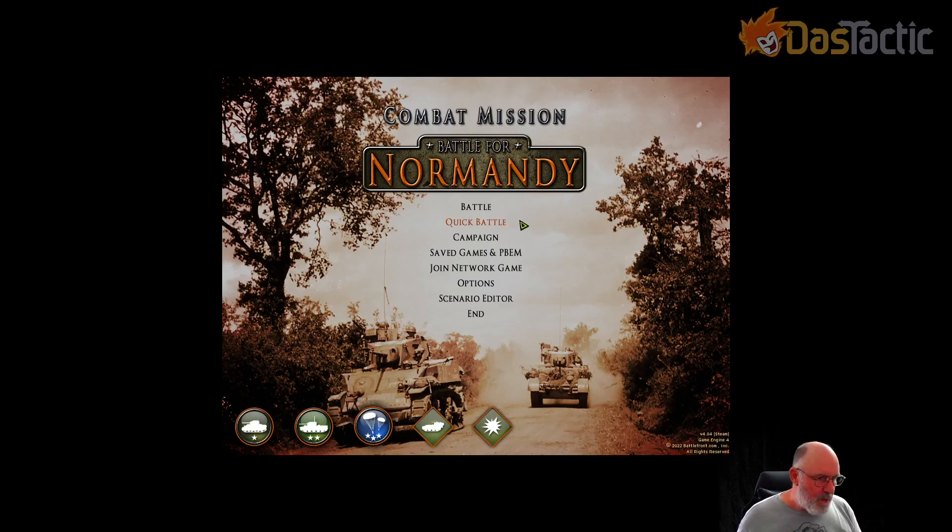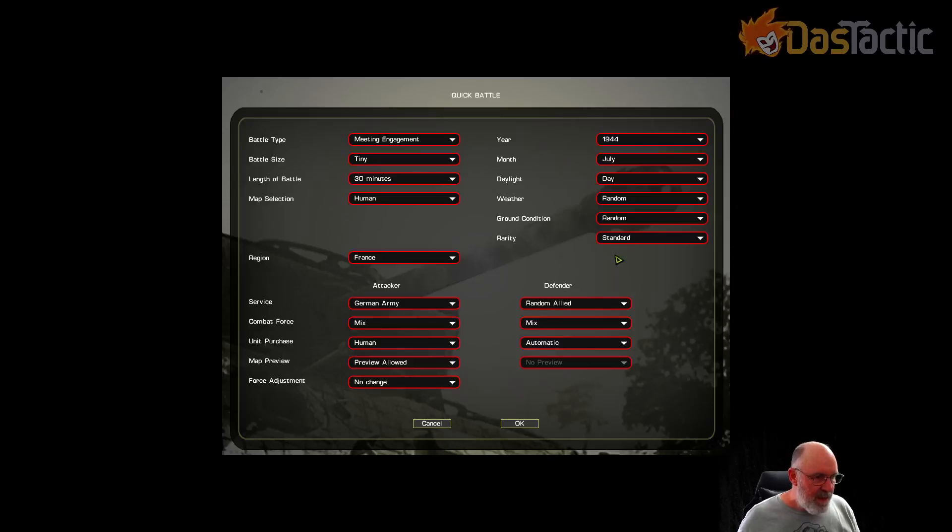We're going to be playing a quick battle. When you get the game, there are lots of different manuals — one for each DLC, one for the base game, and a big manual about the game engine differences. If you're interested, put them on a tablet as PDFs and read through them. The base game has you playing Germans versus US. I've skimmed the whole lot and it's interesting — if you're like me you'll find it fascinating.